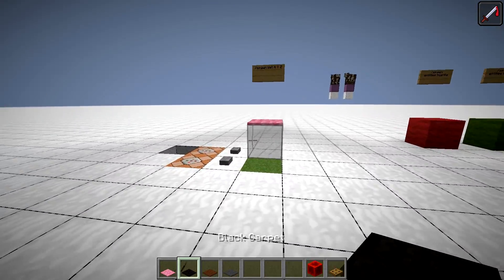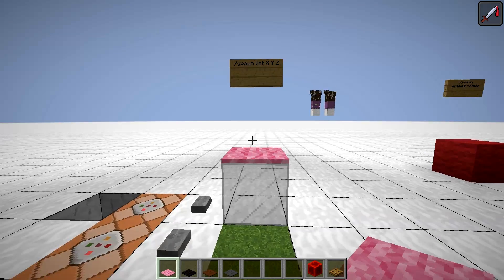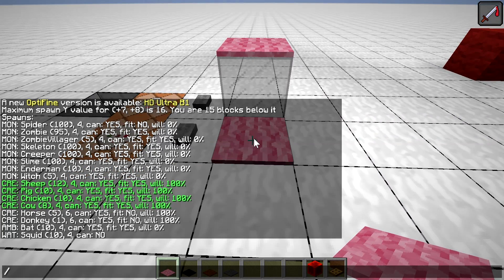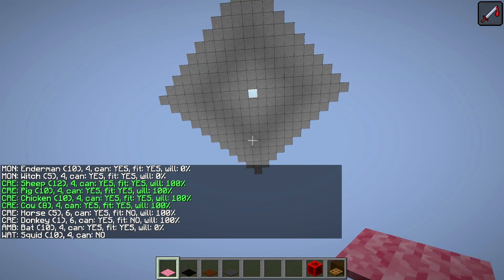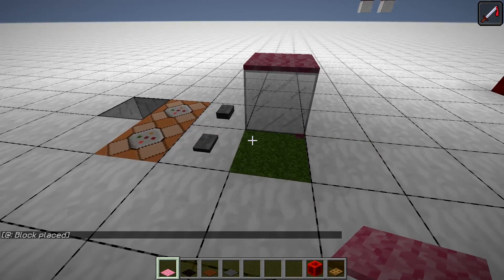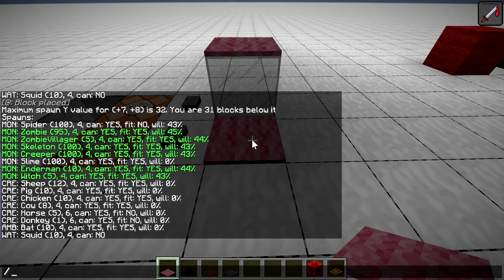First is the pink carpet, which like in the previous version of the mod, will tell you all the information about what can spawn in a particular spot. With this sky axis here, we can see that we can get sheep, pigs, chickens, and cows spawning. Horses and donkeys would not spawn because they would not fit because of this glass block. Hostile mobs would not spawn here because it's too bright, but if you block the light you might get zombies, zombie villagers, skeleton creepers, endermen and witches, along with their ratios and chances for successful spawn.